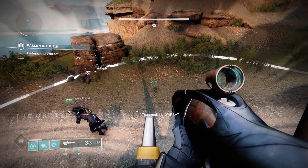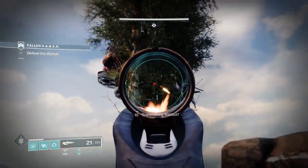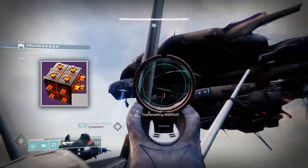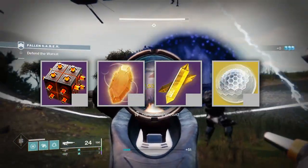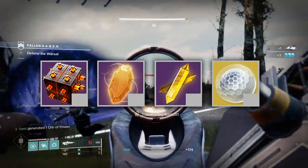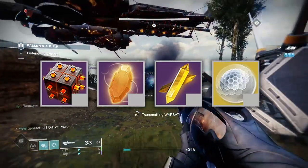In Destiny 2, there are four primary currencies used to enhance your gear. They are upgrade modules, enhancement cores, enhancement prisms, and ascendant shards. This may seem a little complicated on the outside with the wide variety of terms at play, but trust me, it's very straightforward.